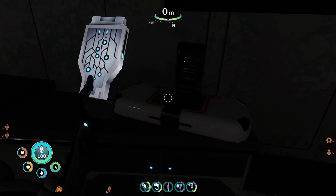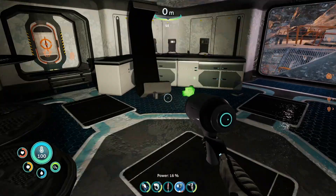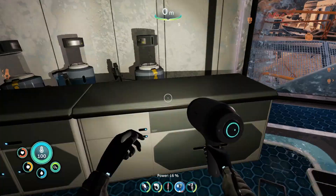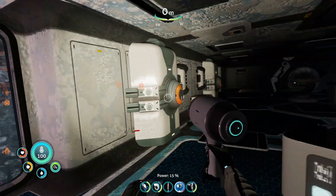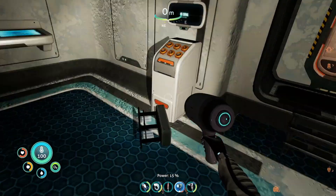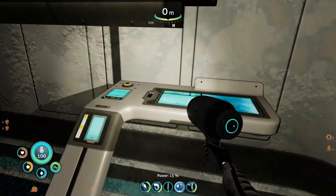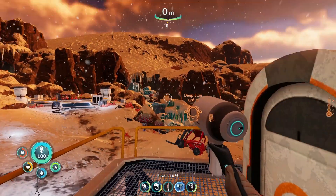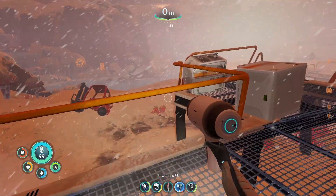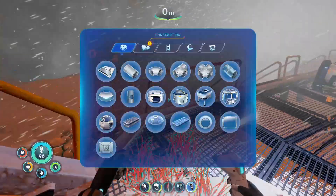We've also got a data box here — apparently something I already had. We got another ion cube and some stuff over there. Anything else around here to scan? We've got possible upgrades. Is this outside or another room? No, this is outside. You know what, let's go ahead and build the Snow Fox because I want to build it.